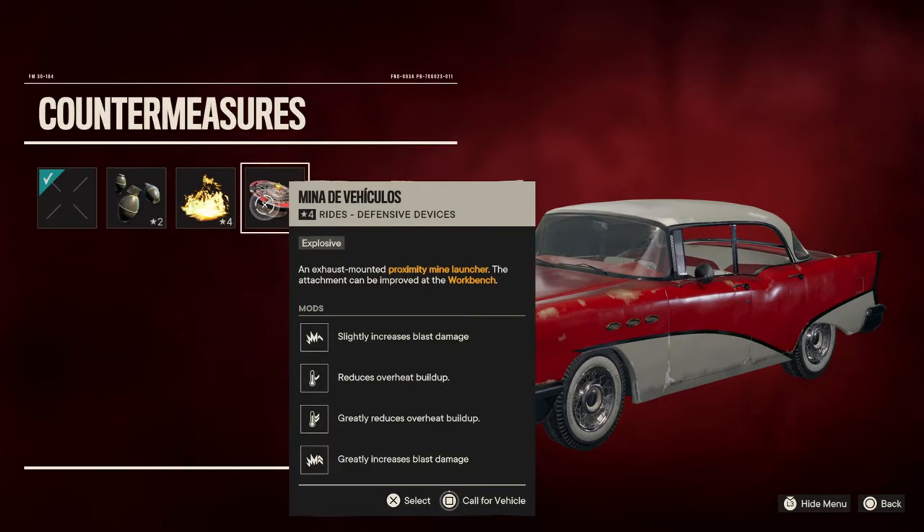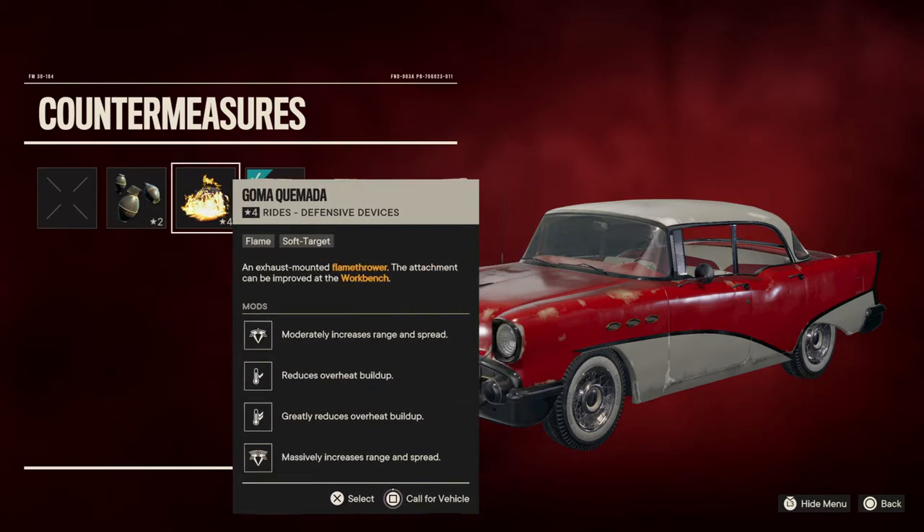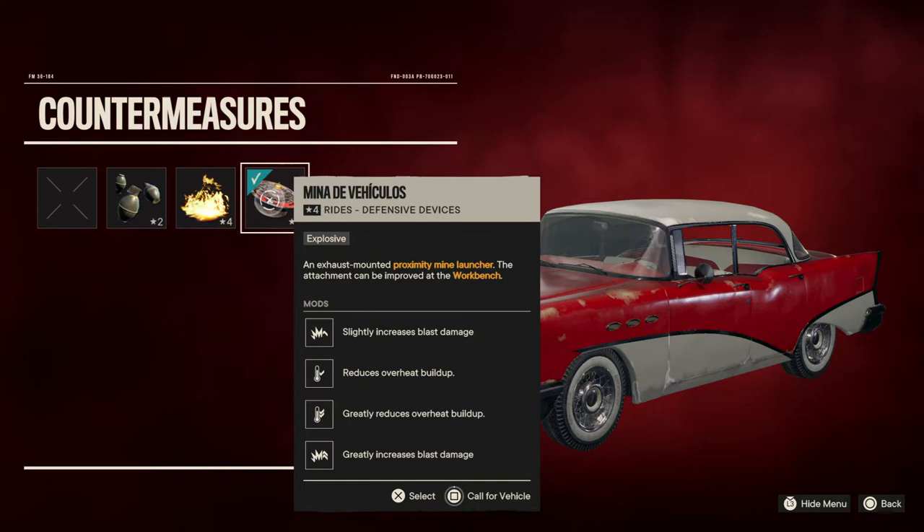Countermeasures is always this miner — I don't know, proxy miner or whatever it's called. It's going to explode behind the car if someone drives on it.